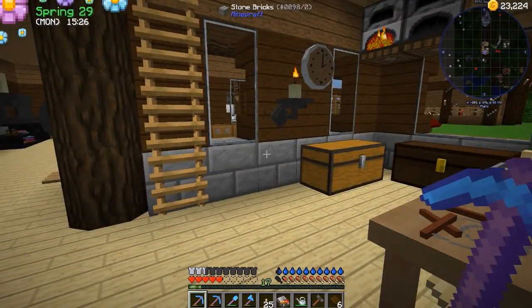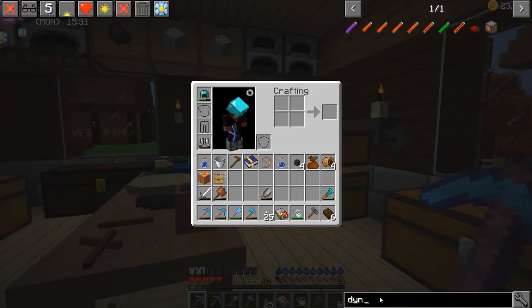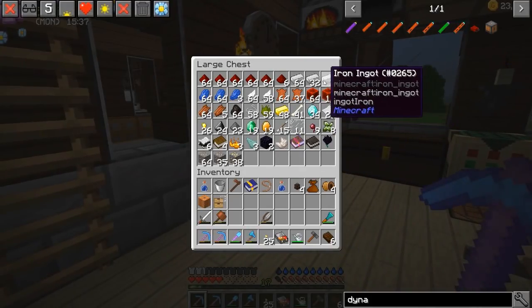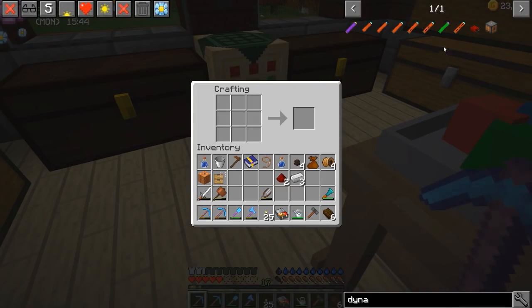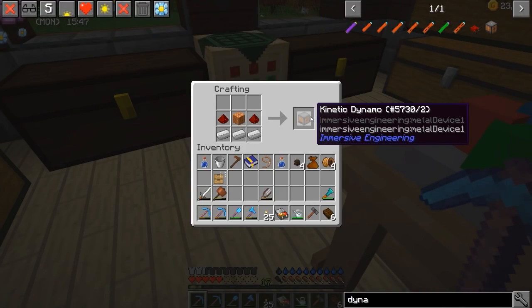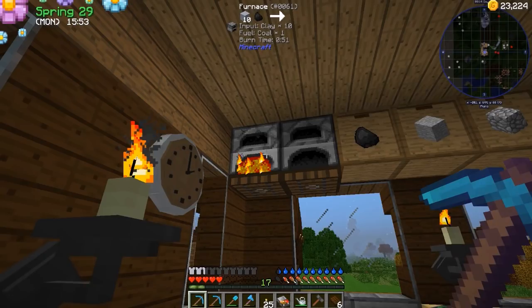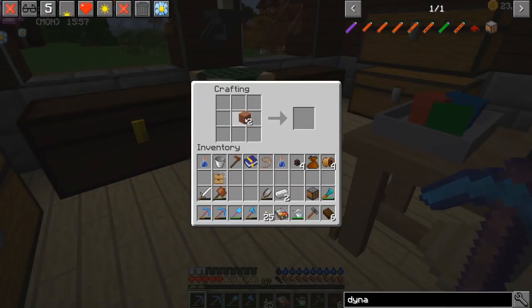Let's go ahead and cook those up, and then we'll need to make some of these relays. We won't need too many, just a few things. And then we also want to make ourselves a dynamo — oops. This is what we're going to need to actually create our starting power: one, two, three, and then we're going to need two pieces of redstone. Let's craft up a kinetic dynamo. That looks pretty good. And then besides that, we're going to grab just a couple pieces of iron and make a few relays to get us up and running.